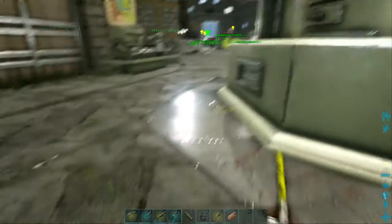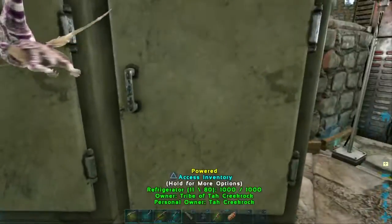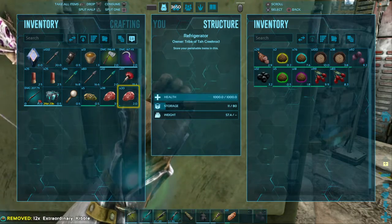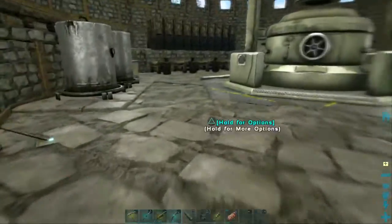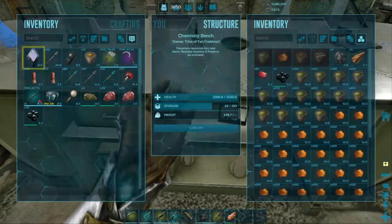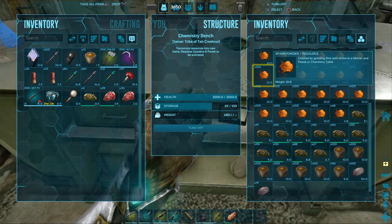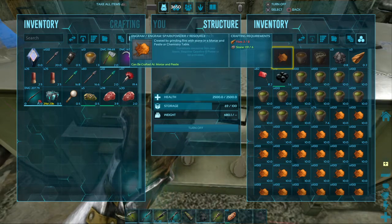I've got a little extra kibble left over from the allosaur - it only took nine of them, so that was pretty good. I left my chemistry bench on when I left, didn't I - yep, I was making up narcotics, so let's make a little bit more. I don't have enough flint to make any spark powder.